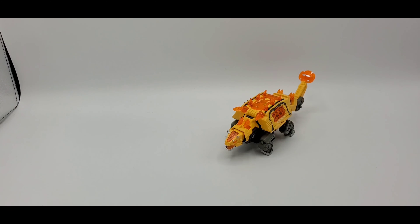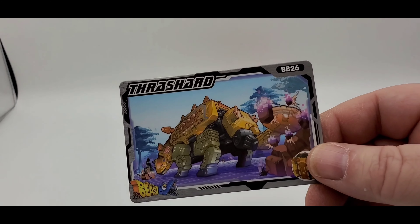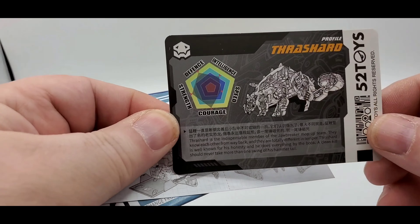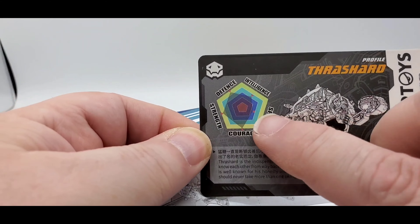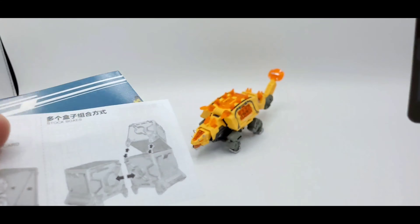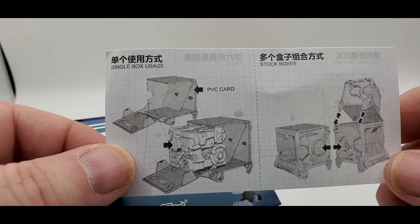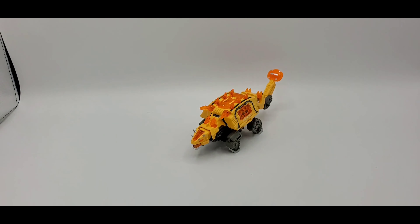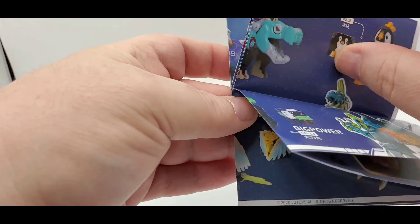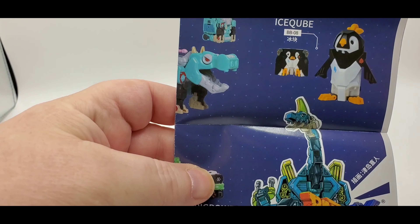Real quick — he does come with a nice little card. On the back it shows defense, intelligence, speed, and courage. He's not real fast but he's got a lot of courage. He also comes with this little thing showing where you can stack the cube boxes. And he also comes with a little catalog — they've got a lot of stuff to choose from: gorillas, penguins, dragon things.